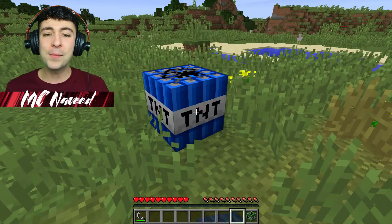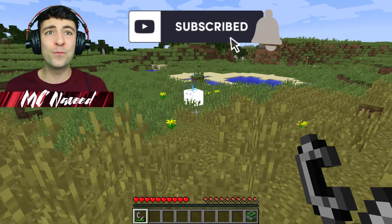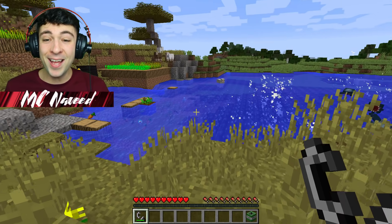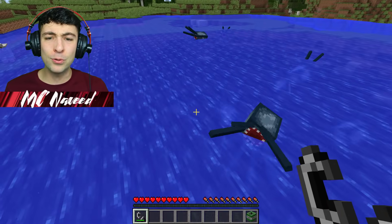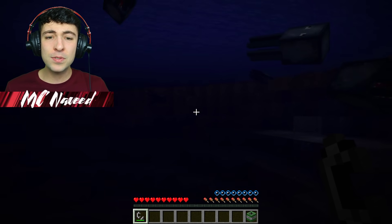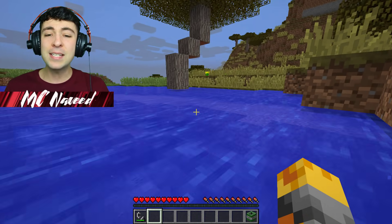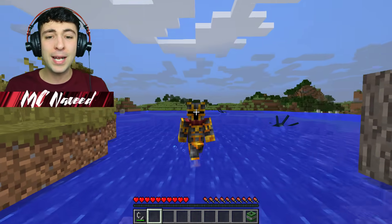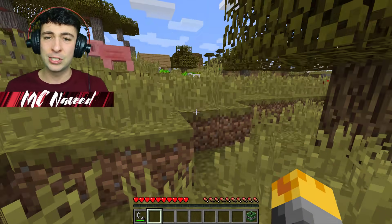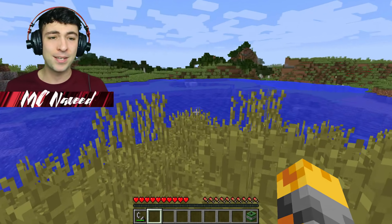I'm going to do the Ocean TNT — I'm guessing this one's going to spawn loads of water. Wow — it's filled the whole area and I think it's also created some depth. It's made it a lot bigger, added water absolutely everywhere, and it's even cut some trees in half — that's insane! Now the village has a giant ocean, which is not so bad I guess.